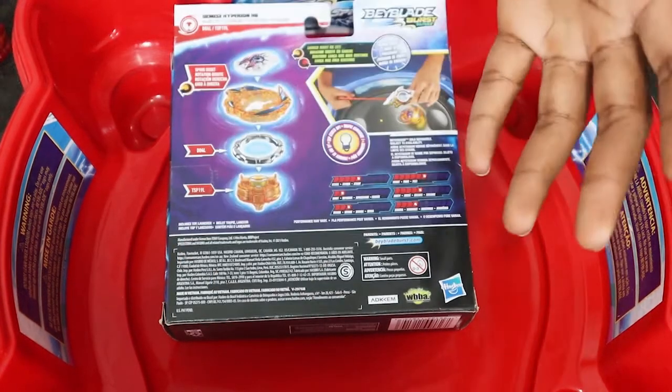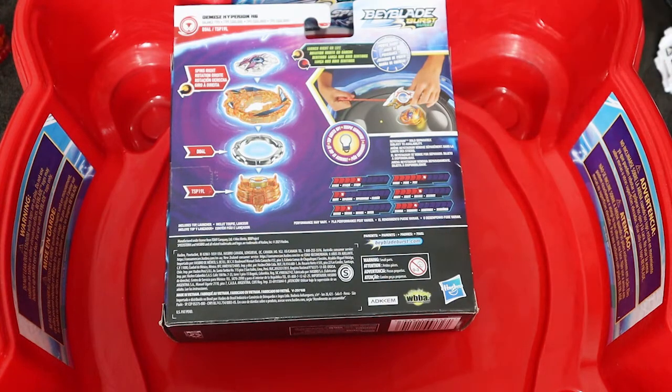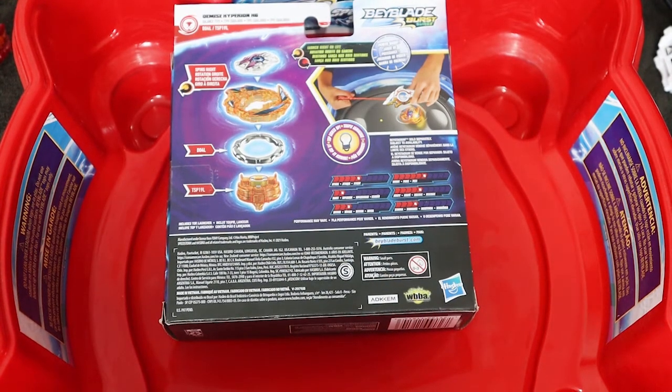And I don't know what to call this performance tip for the Rip Fire either, guys. So if you know, please leave it in the comment section. The attack is 5, the weight is 6 versus 2, agility is 5, the defense is 3, and the stamina is 4. It's a pretty balanced bay — that's why it's a balanced type, guys. So let's get this thing open.